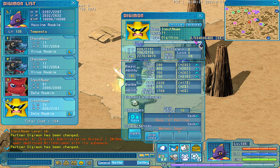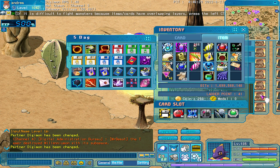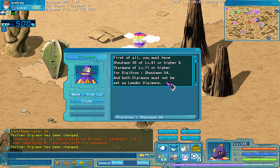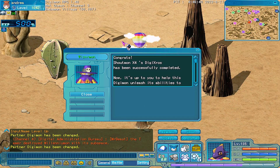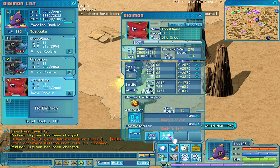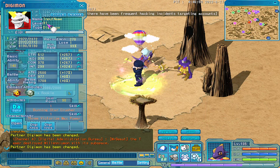I have my Starmons here, so let's begin. I have all the items needed — 5 cheap items, a Blank Cross Loader, and 20 million. Nice. Here it is — Shoutmon Cross 4!